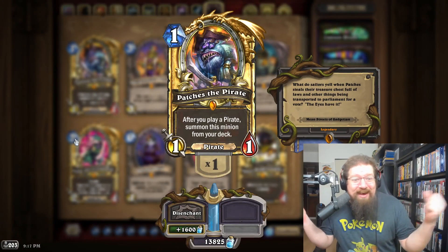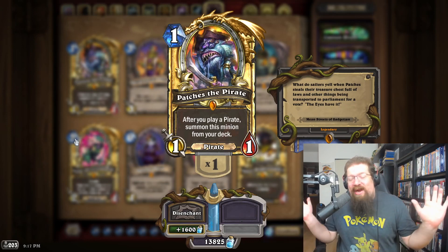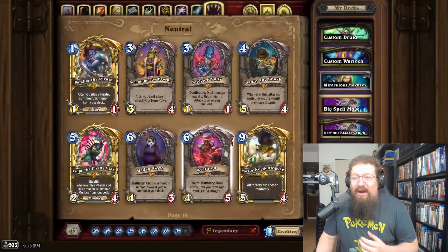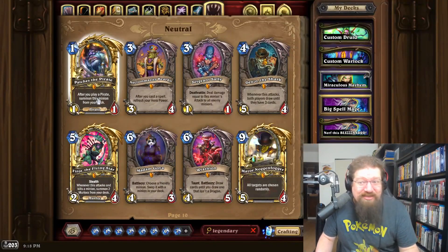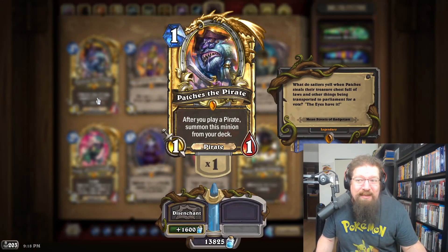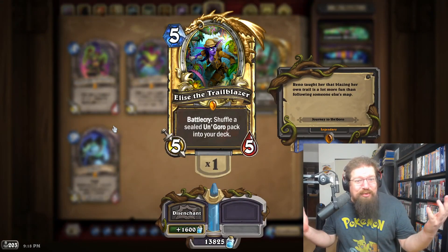For Mean Streets of Gadgetzan it's Patches the Pirate. I don't exactly love Patches — it's a pretty frustrating card at times — but I don't care, it's gotta be diamond Patches. You could look at maybe an Eye of C'Thun or even golden Mayor Noggenfogger, because it's the only way to say sorry — still important to me as a Canadian. But absolutely, 100 percent, diamond Patches.